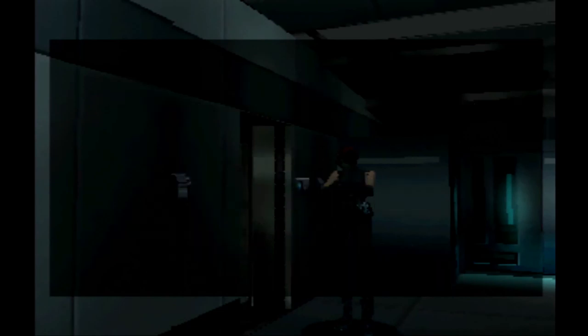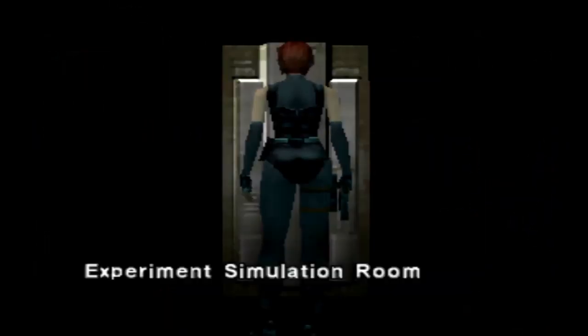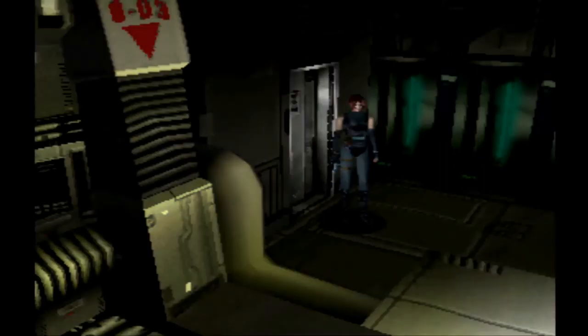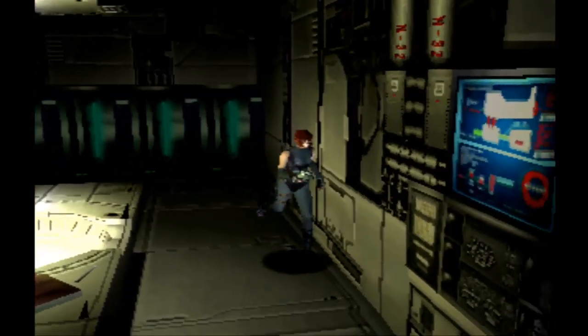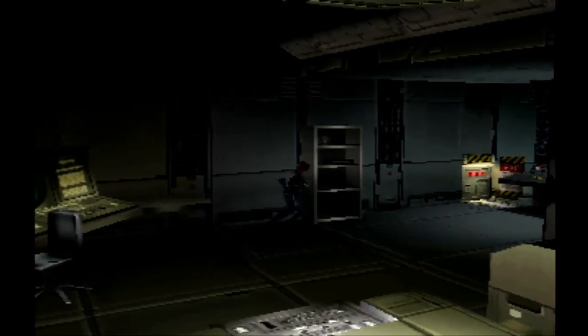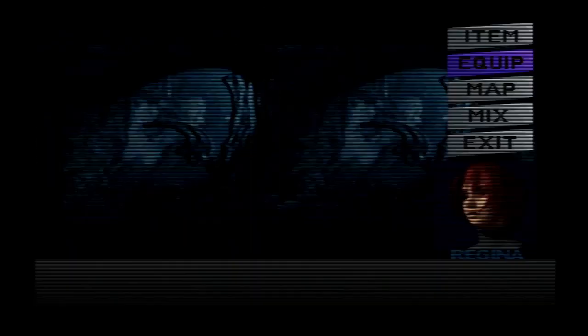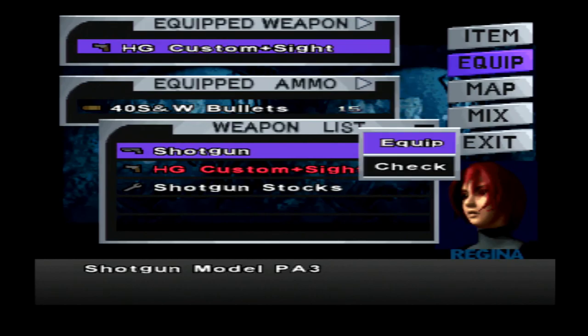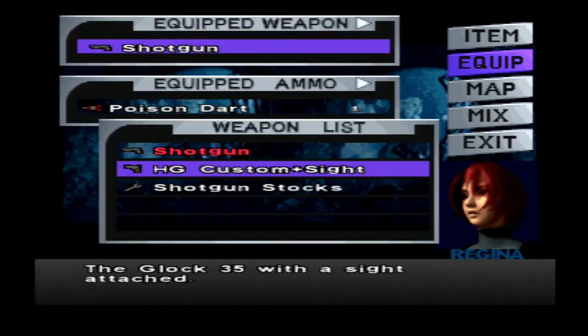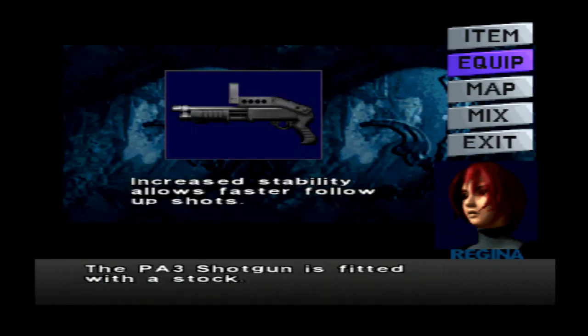We're going to head back to this room and try to break the code. I have a sheet of paper in case I mess up — I'll try to explain how this whole strategy code works. Let me push this out of the way. You'll find another custom attachment for your weapon. Use your shotgun with this thing — it's a PA-3 shotgun.